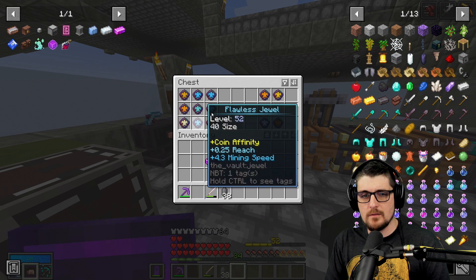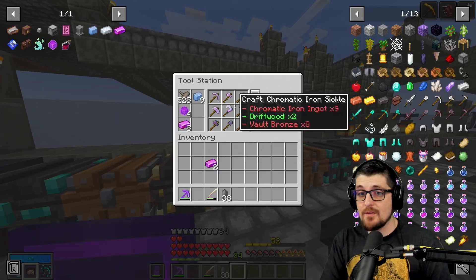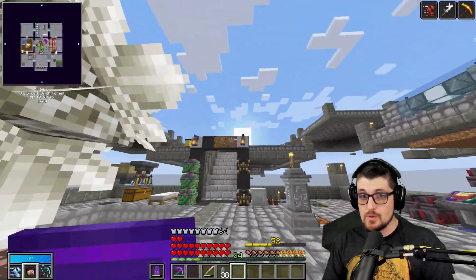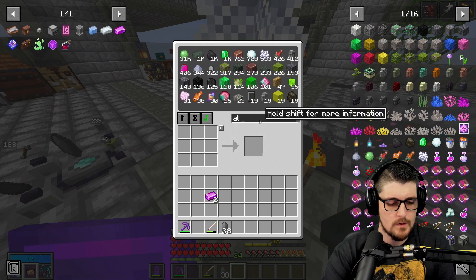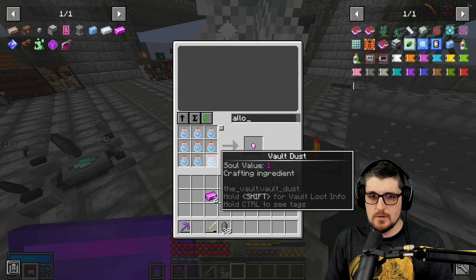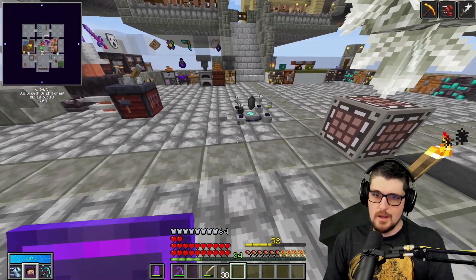We'll probably prioritize adding shoveling and axing to get to chests faster. Like I said, I can't even make an axe right now because I don't have enough of this alloy. That's why we need to work on getting into vaults so we can farm dust. I can't make any more of this without any more of this — we've got about a ninth of an ingot there.